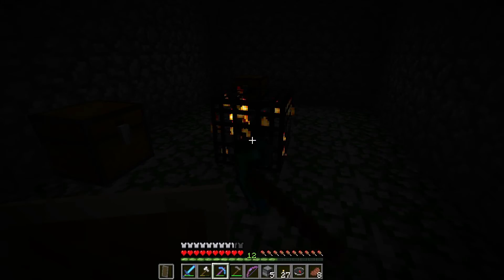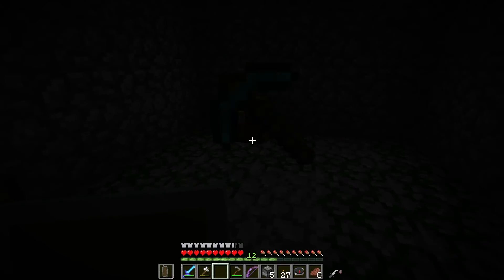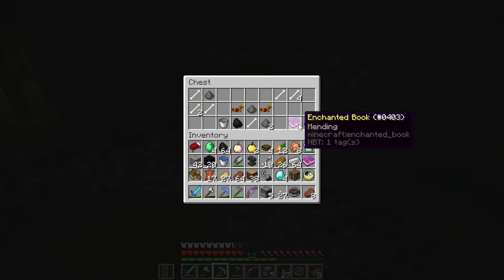Here's another spawner — all of the XP. Another mending book — let's keep that around. What's in this chest? Let's not throw that in the lava like I almost did before. Another golden apple is always nice. Single piece of coal. So this mending will definitely come to use.